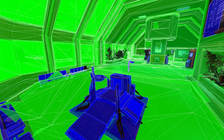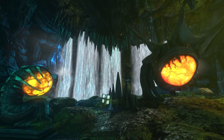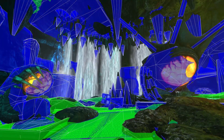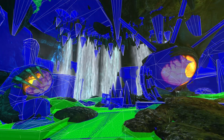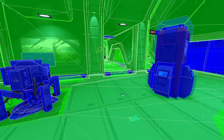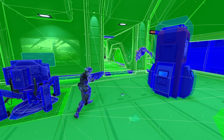This is a real-time visualisation of PhysX acting in NS2. You can see it yourself by typing 'Collision' in the console. Blue objects are entities within the green world geometry. Watch the Skulk and Marine fight again in slow motion and you can get an idea of the complexity of the interactions between objects during play.